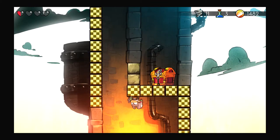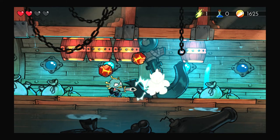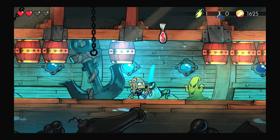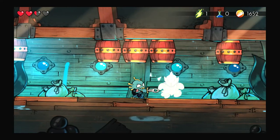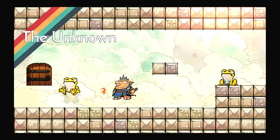The level design can be hit or miss, with most being a treat to navigate. But others, like the sunken ship, are far too flat with little platforming or choice in routes to take — so you end up just walking in one direction and killing enemies until you reach the boss. Not too exciting. But the majority of the levels are enjoyable, and discovering secret areas adds replayability.